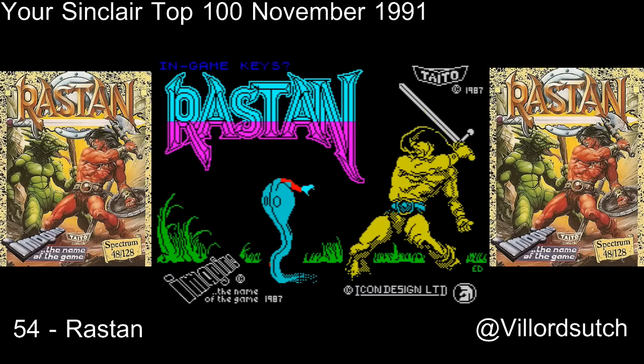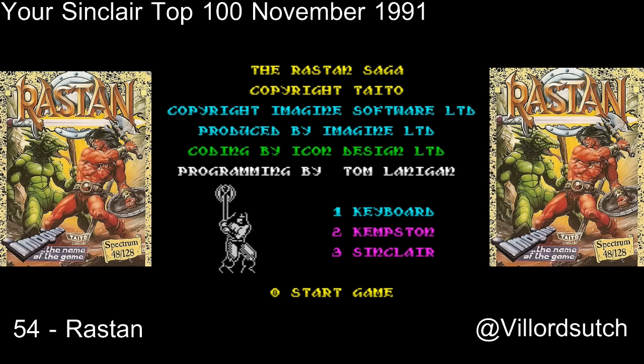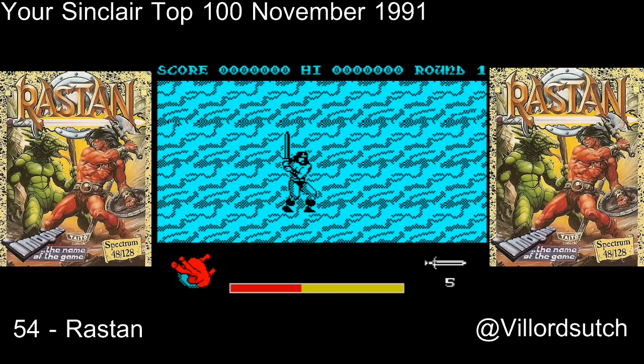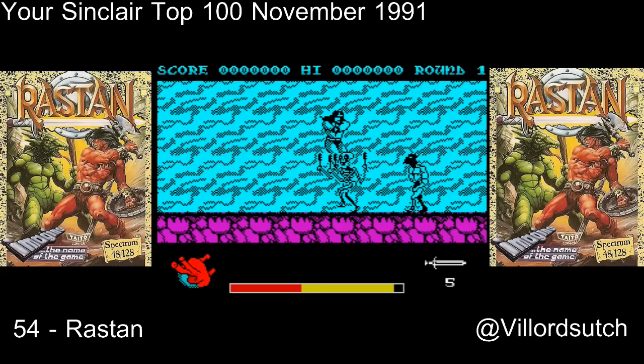How do, it's Phil Lodzuch here and today I am playing Rastan from Imagine. Rastan came out back in 1988, made by Icon Design, which included Tom Lanigan, Paul Murray, Jass Seabrook and Ed Knight.